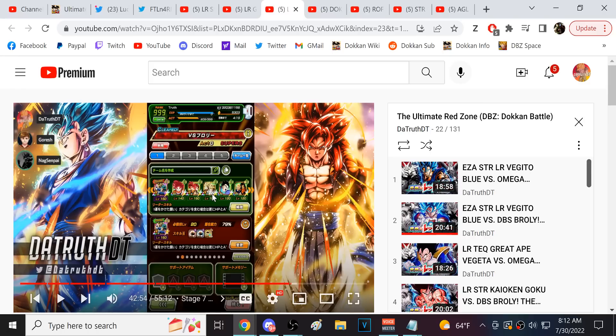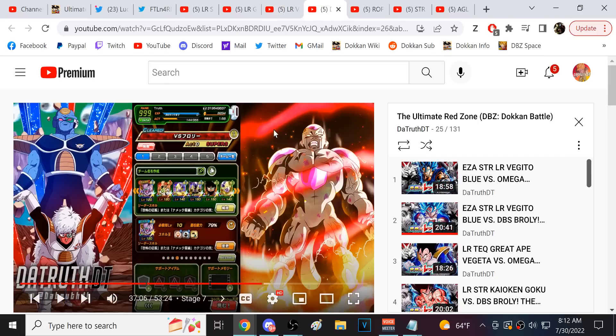Goku and Gohan destroys AGL Broly. The turn they get their active skill off, they can take basically half of Broly's health in one turn. They'll probably guarantee double super, and if you get a third super while they're guaranteed critting, the damage is just obscene. They can absolutely obliterate Broly with their active skill. Goku and Gohan is a very powerful unit to use in this stage.